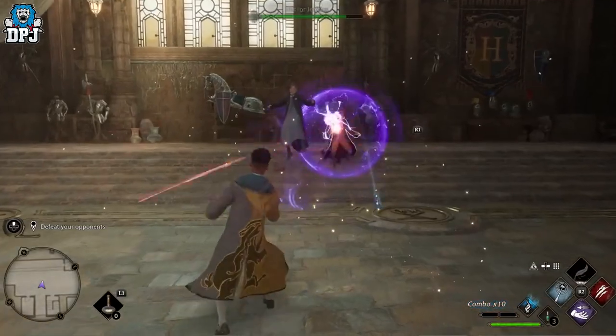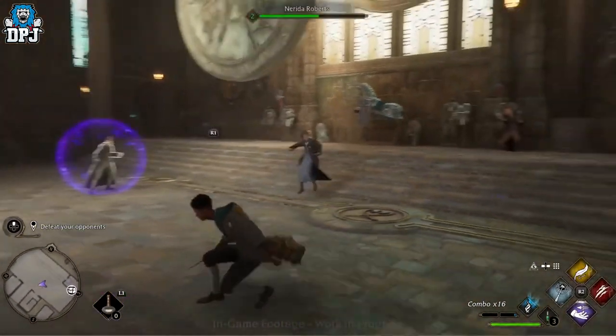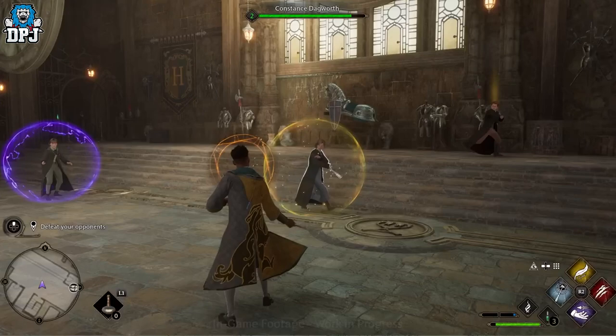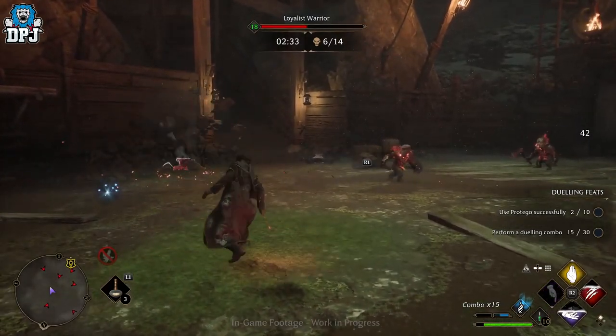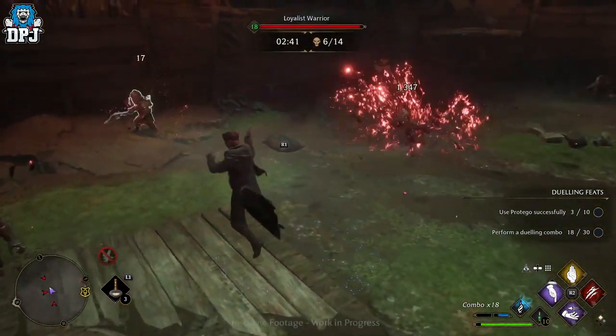Enemies also use magic, as you'd expect. When an enemy has a coloured shield around them, you need to use a spell of the matching colour to break it. You may also notice a halo appearing around your character — this indicates an incoming attack, like a Spider-Sense. Pressing triangle or Y activates a block, and holding that block button throws a counter-attack back at the enemy. You can also use telekinesis to pull items from the environment into your attack.